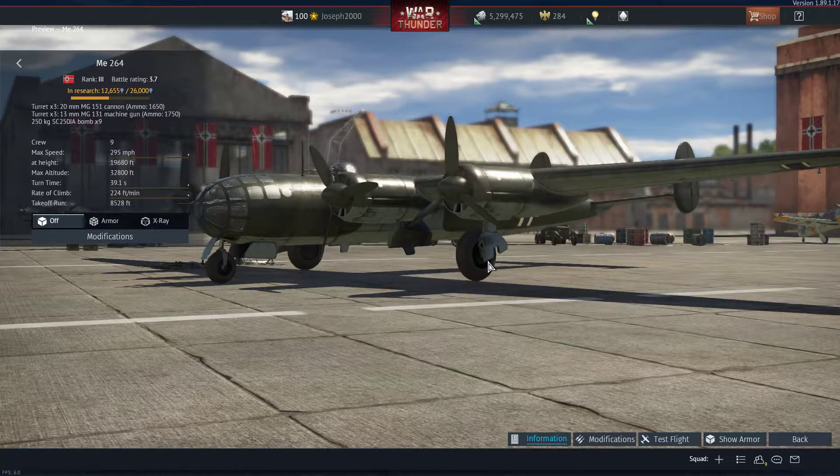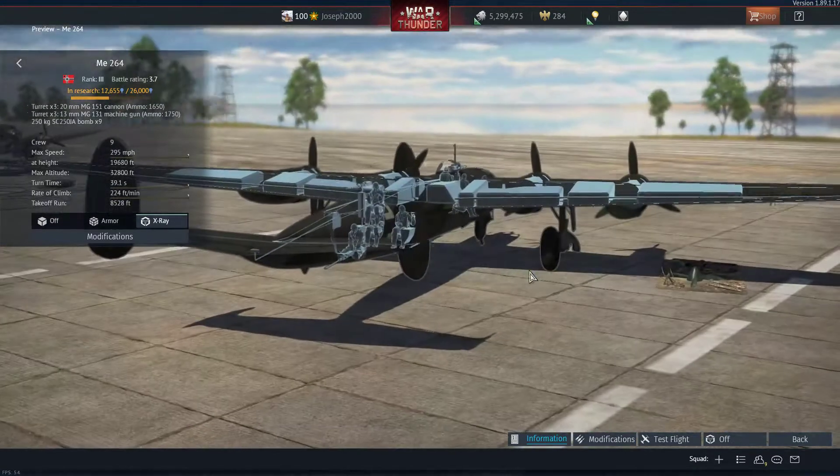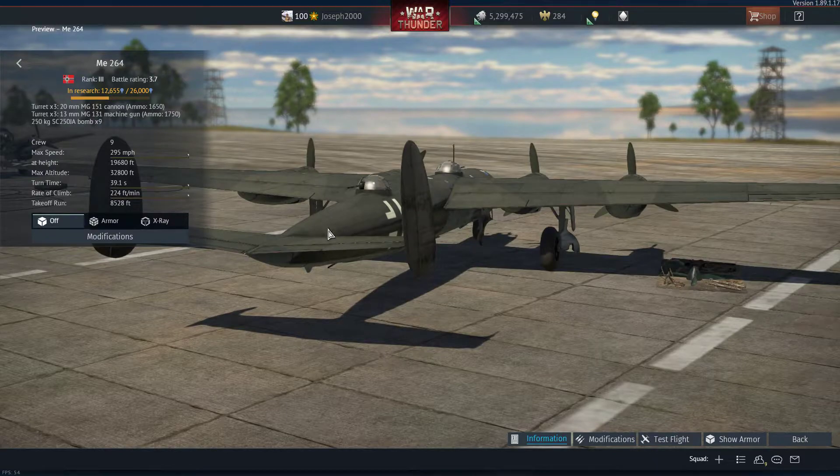With decent speed and a good stock bomb load of nine 250kg bombs — which is enough for one and a half bases — you're off to a pretty good start for getting this thing spaded. Obviously by the time this video comes out I would have gotten the 264. This won't be a two-per-day video; it will be pushed back a bit, and the 264 first flight will come after this.